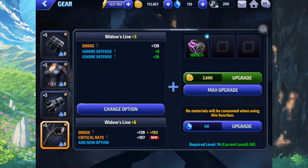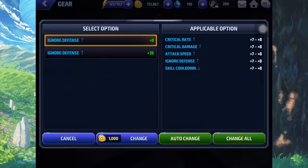For the fourth gear, we have critical range and critical damage. But instead of ignore defense, you might want to run skill cooldown. Why? If you run skill cooldown, your fifth skill — which is what you'll be spamming — will be available sooner, and you can keep dishing out more damage quicker. You're also less likely to get hit. So I highly suggest skill cooldown here, but if you want ignore defense, that's fine.